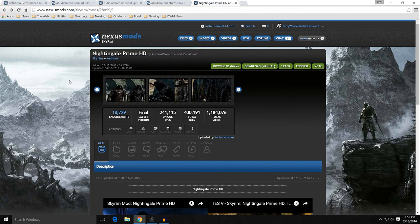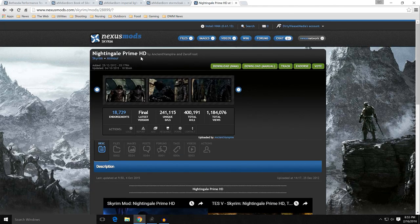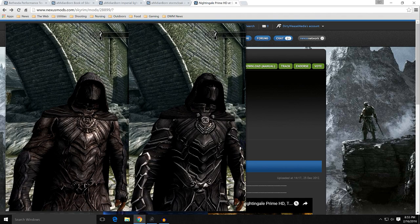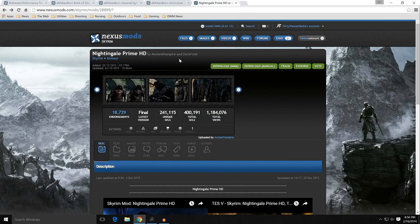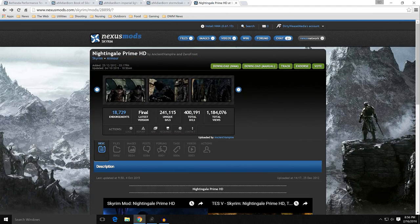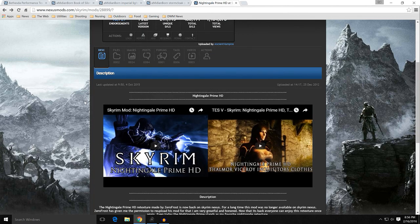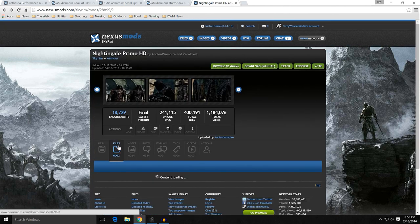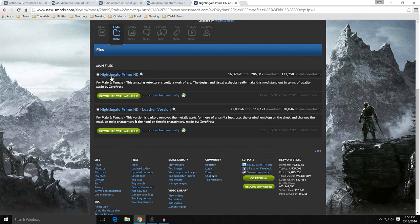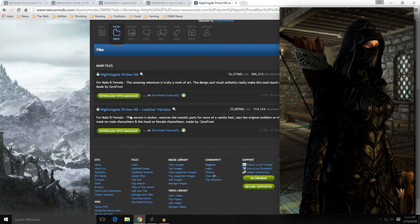That is really good. Ancient Vampire and Zero Frost did it — mod ID 28899. It looks really, really good. I don't play a lot of thievy Nightingale-type characters, but I felt if I left this out you would crucify me. So there's that — it looks really, really nice. There are two files to look at: the Nightingale Prime HD and the Nightingale Prime HD Leather version. On the right you can see a picture of Fiona wearing it. It looks better indoors with a little lower light, which makes it look a lot better.